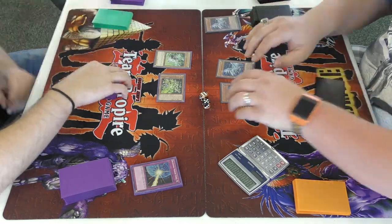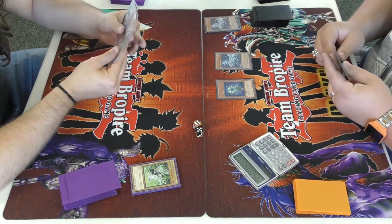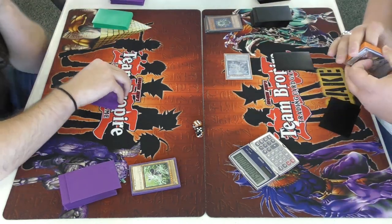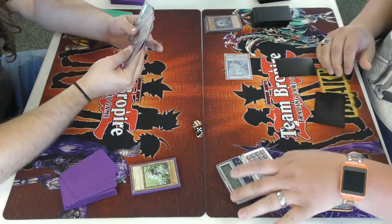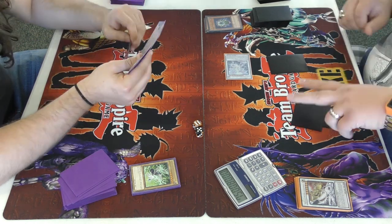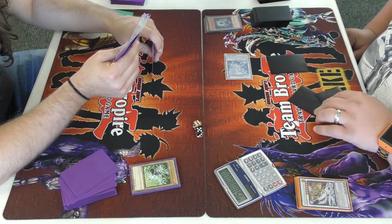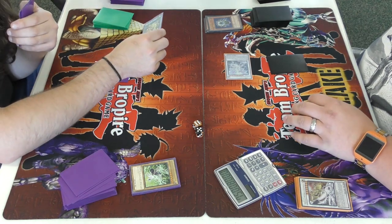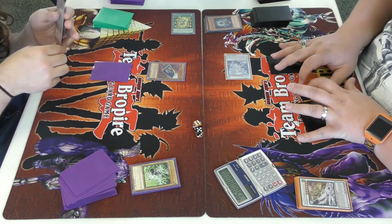Blue Eyes are just so strong, and Glow-Up Bulb was just tearing everything up today. When he makes Spirit, I am screwed — Spirit is a floodgate for Side Frames and for pendulums. It's a really powerful synchro monster for Blue Eyes, giving them not only a 3000-attack beater but a reliable floodgate play.